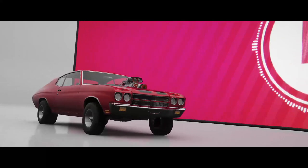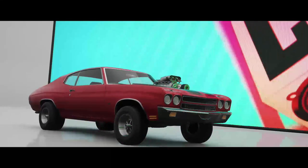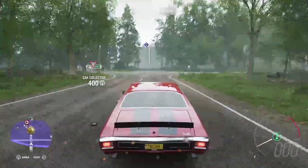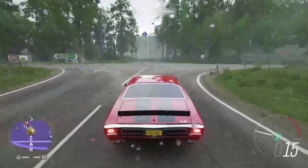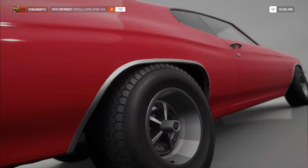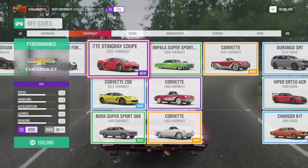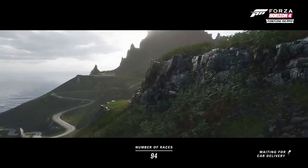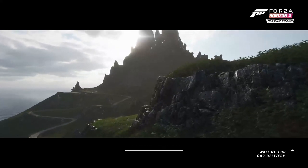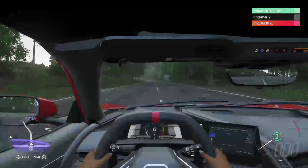Let's jump in the Corvette real quick and give it a little test drive. That's how you get it - simple as that. It sounds nice bro! Look around the car, look inside it - there she is. Customize it after. It looks nice inside, look at that screen. There you go guys - the Corvette C8 looking beautiful, zero mileage on it, brand new out the dealership.